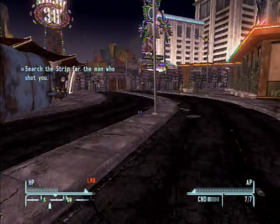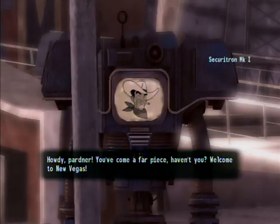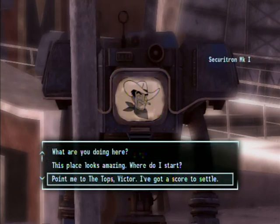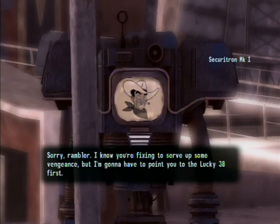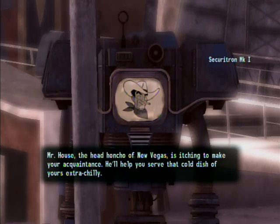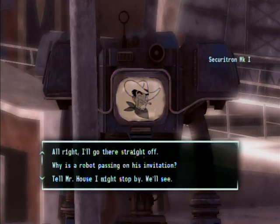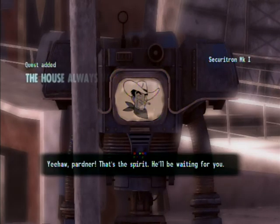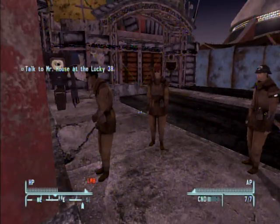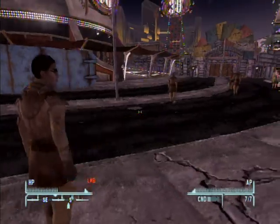Search the strip for the man who shot you. The last five shots were a bad idea. Howdy, partner! You've come for a piece, haven't ya? Welcome to New Vegas! Point me to the Tops, Victor — I've got a score to settle. Sorry, Rambler. I know you're fixing to serve up some vengeance, but I'm gonna have to point you to the Lucky 38. Mr. House, the head honcho of New Vegas, is itching to make your acquaintance. He'll help you serve that cold dish of yours. Alright, I'll go there straight off. The house always wins, part one.